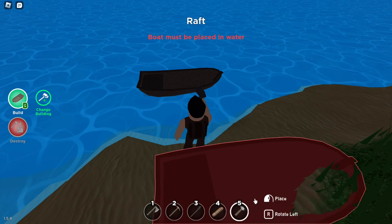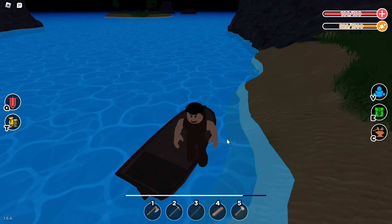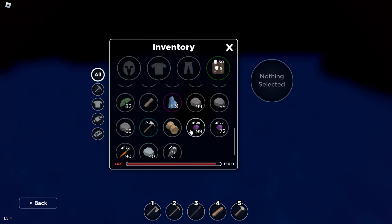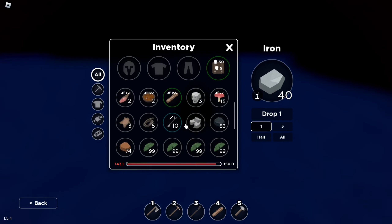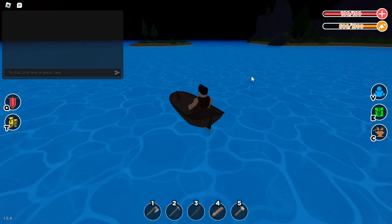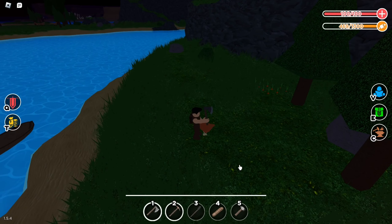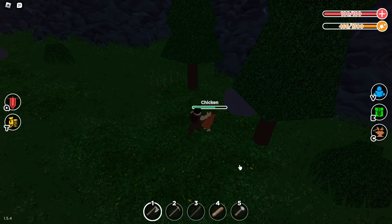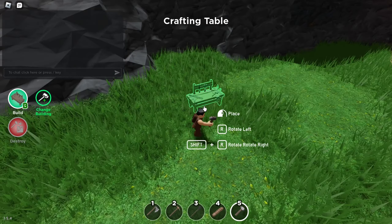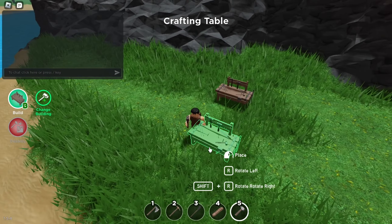My boat is gone for no reason, but let's craft another one, and now I'll go to base. We got 40 iron and 74 copper — that's really good. This should be fine here. Let me just kill the chicken real quick. Crafting table, I'll put this here. It's finally daytime.